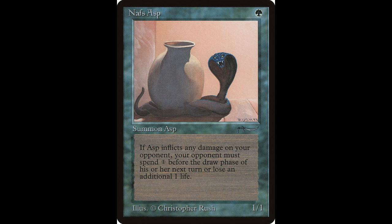Next we have Naps Asp — a 1/1 creature that casts for one green. Whenever Naps Asp deals damage to a player, that player loses one life at the beginning of their next draw step unless they pay one before that draw step. Poison creatures are always lots of fun, unless someone's playing it against you. This card is worth about $8 and it has been reprinted.